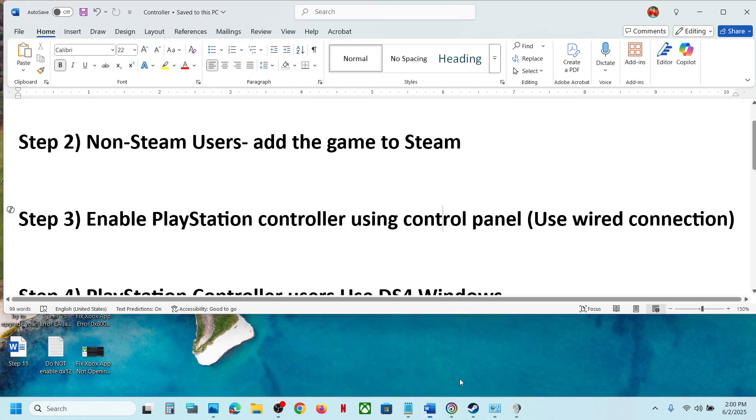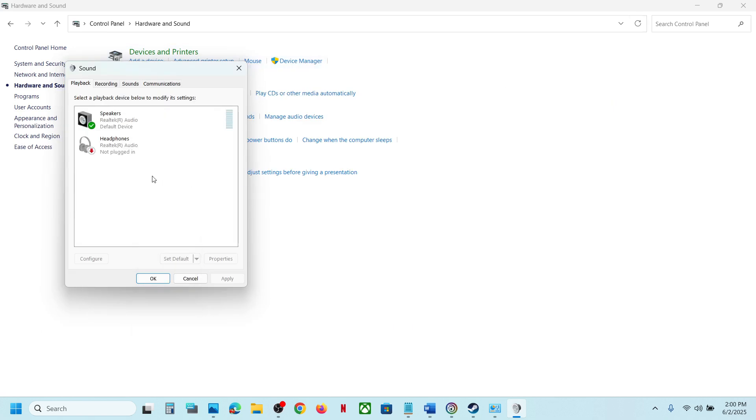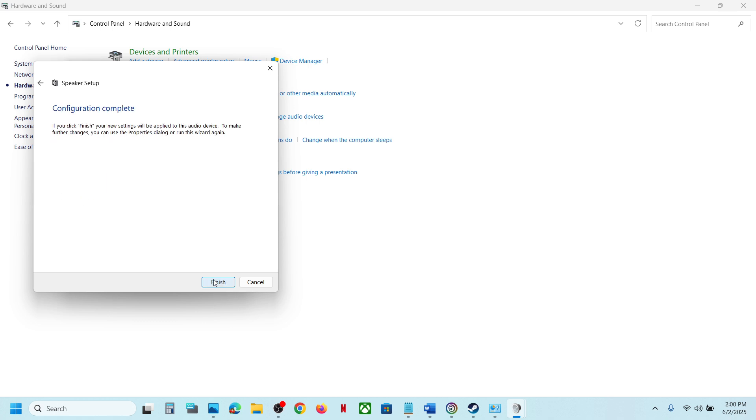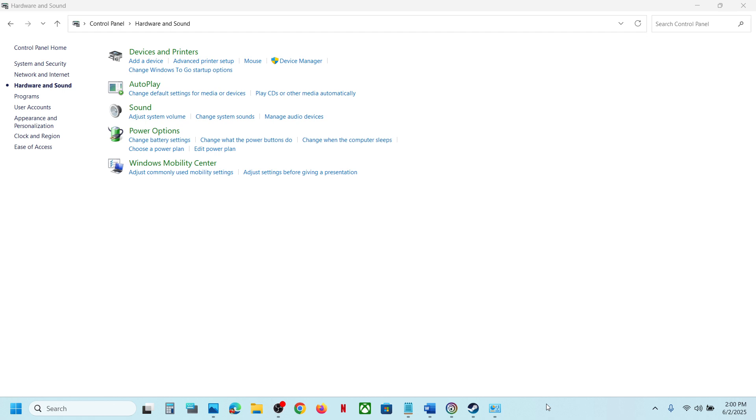If you're using a PlayStation controller, connect it using a USB wired connection. Once connected, you will see 'DualSense Wireless Controller' listed. Right-click and enable it if it is disabled. Then right-click again and click 'Configure Speaker.' You will see Quadraphonic selected — click Next, check the boxes for Front Left/Right and Surround speakers, click Next, then click Finish. Launch the game and check.